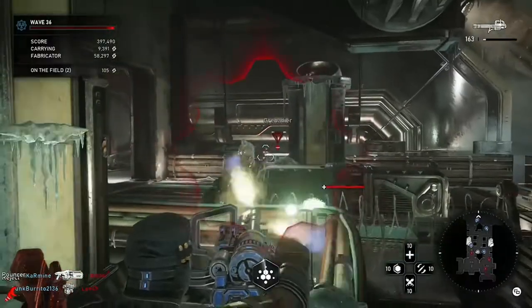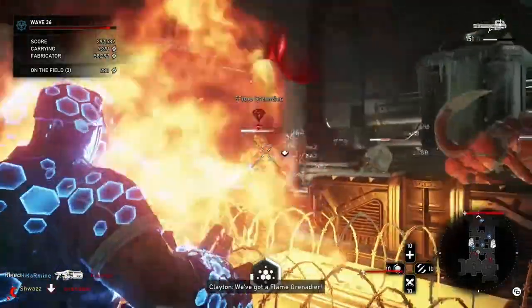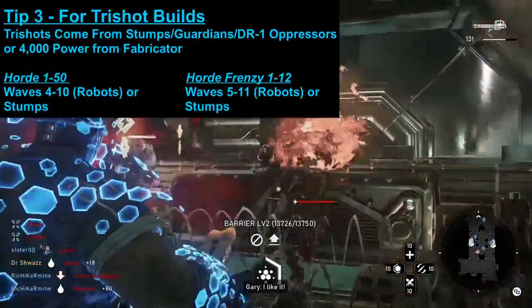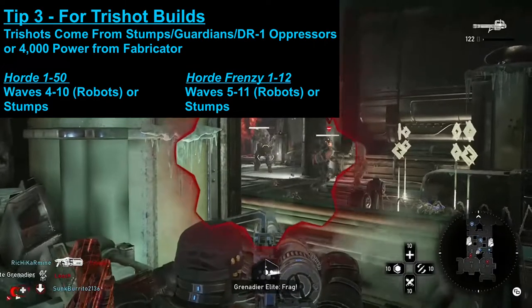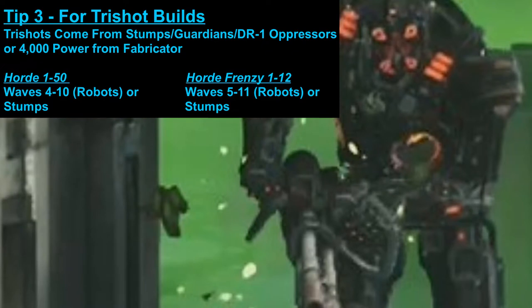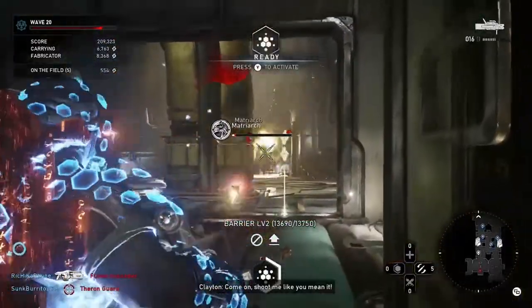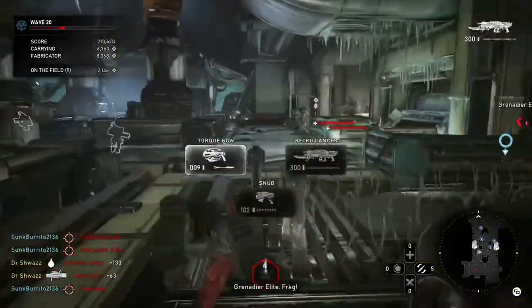Tip number three: if you're running a Tri-Shot build, you can obtain them via Stumps, which are mini bosses that spawn on wave 5 in Horde or waves 4, 8, and 12 in Frenzy. You also get them via Guardians, which in regular Horde spawn on waves 7 through 10, and in Frenzy spawn between waves 5 through 9. Oppressors also drop Tri-Shots — in regular Horde they spawn on waves 4 through 8, and in Frenzy waves 5 through 11. Knowing this means you don't have to continuously buy the weapons and waste money.